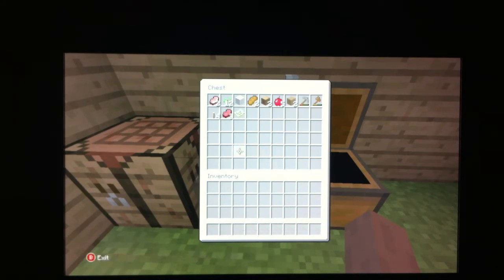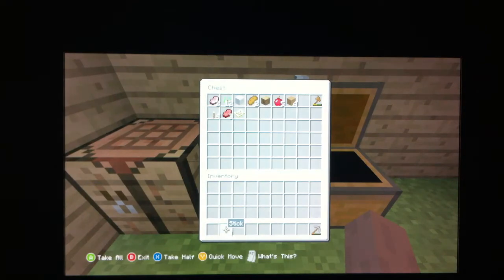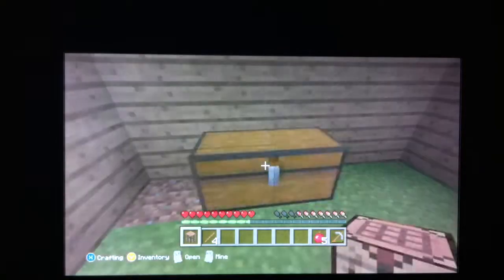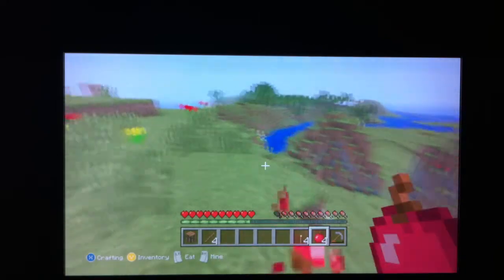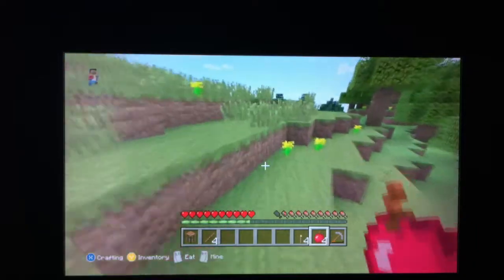Let's see, so what do we need? I want to go mining, so I need to sort some things out. Bring this with me. Let's find a cave — otherwise we gotta make one. I don't really like making caves. They don't really work out for me.